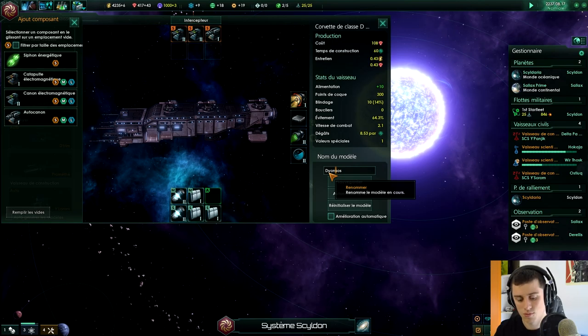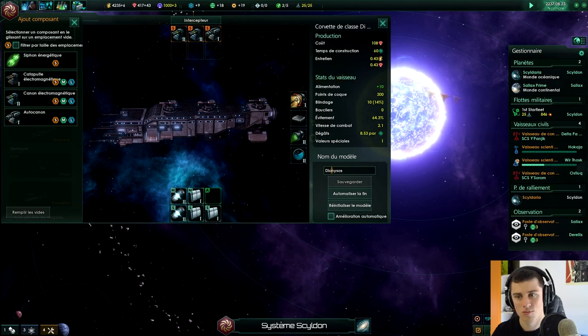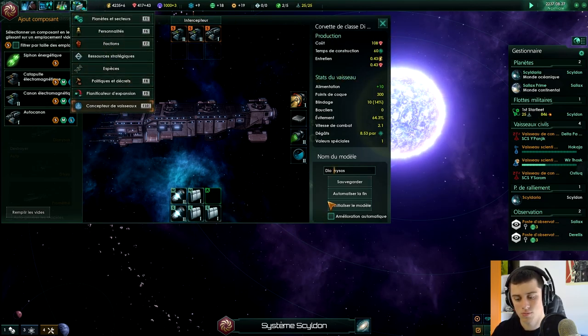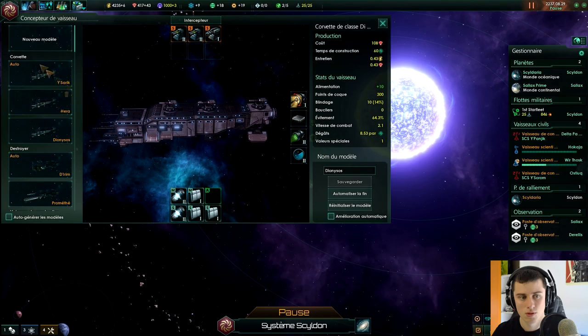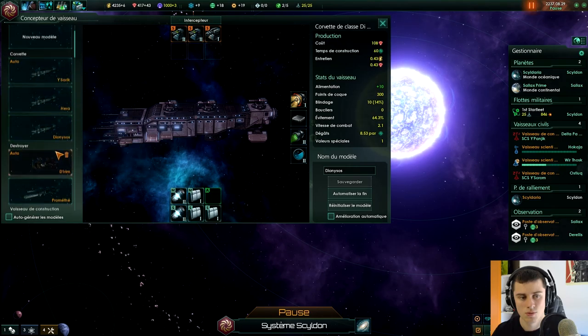Je crois que j'ai inversé le Y et le I, là. Ouais, c'est mieux. Donc le modèle Dionysos, c'est bon. On est bon, le Dionysos.